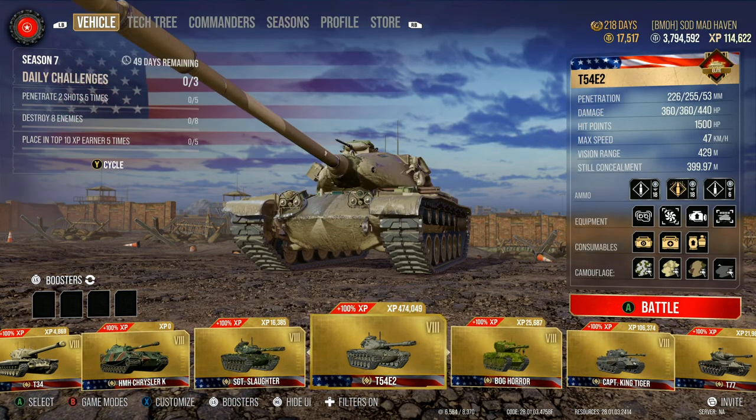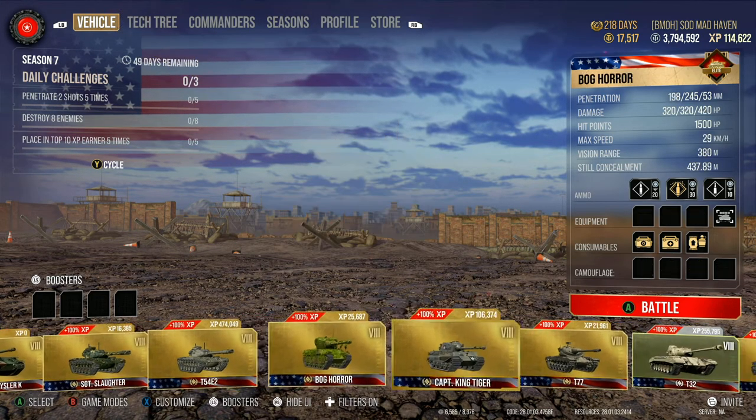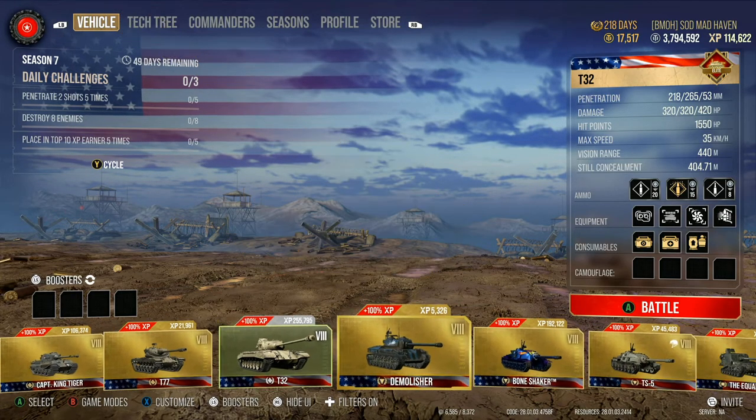For instance, a 3-shot autoloader with 360 alpha has a 26-second reload with a fully trained crew. And then continuing on, we have the T-32 right here with 320 alpha and a 7.3-second reload.